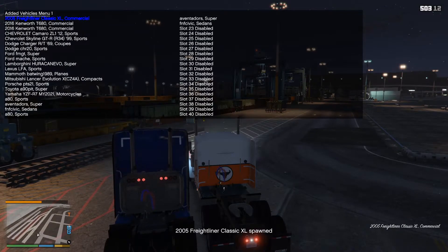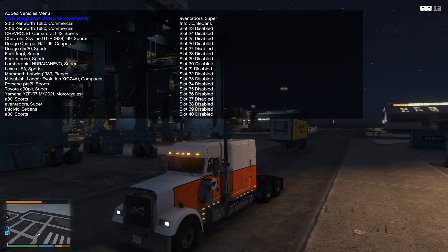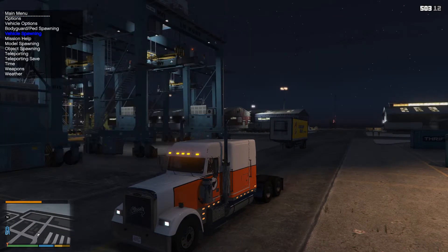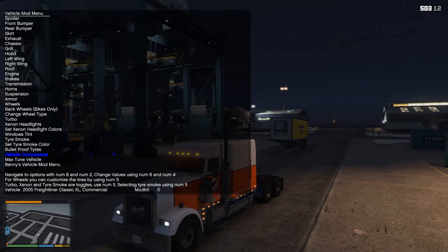2005 Freightliner. This one is made by the same person - it's a Freightliner XL Classic 2005 model. This one you can do the same thing with it - you can get a bull bar and change the look of it.